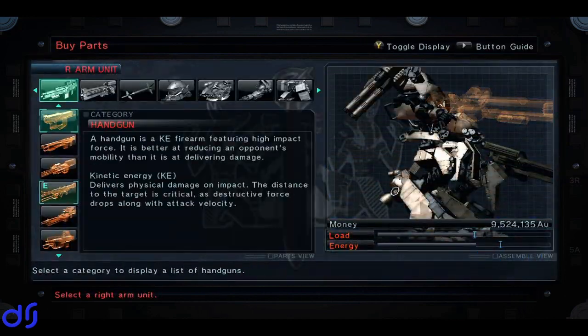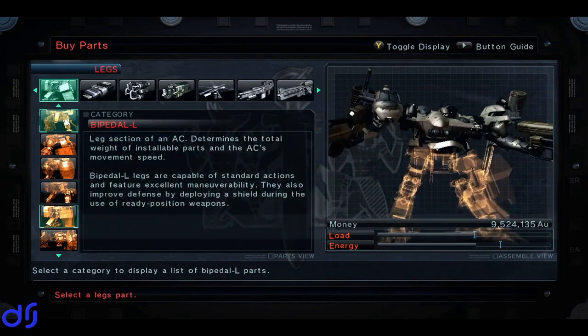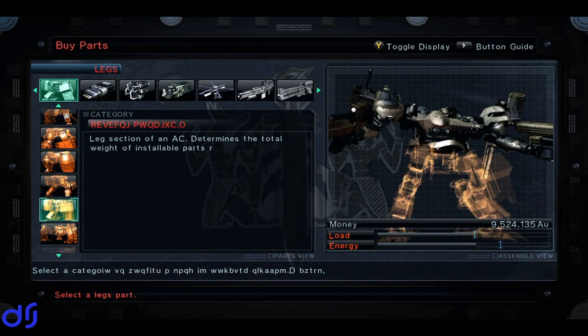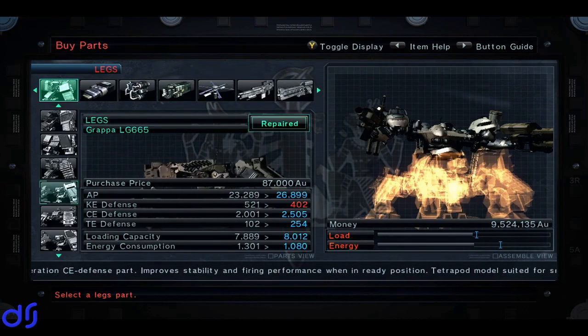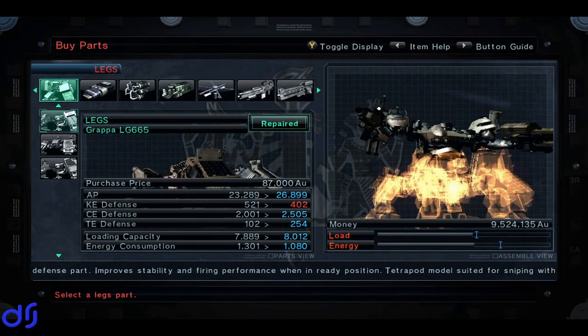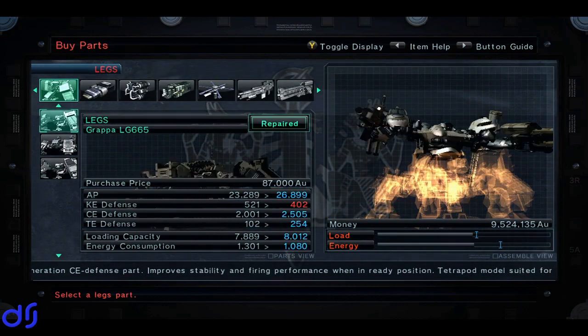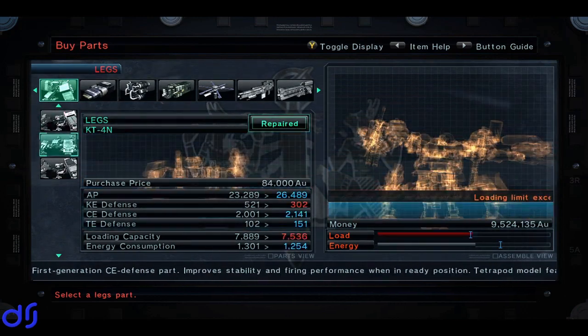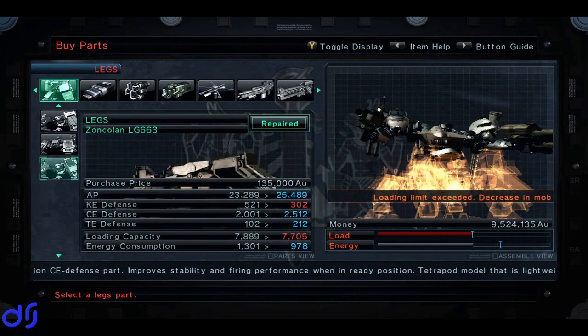So, first thing we're going to do is buy and equip a leg type that we have not made use of yet, and that would be the tetrapod, the quad legs. Why? Because they have high stability and are suited for sniping with heavy firearms, which probably gives you a hint as to what I am considering. So we'll just buy the best set of quad legs we can afford. Now, this is the most expensive. That doesn't necessarily mean that it's the best.